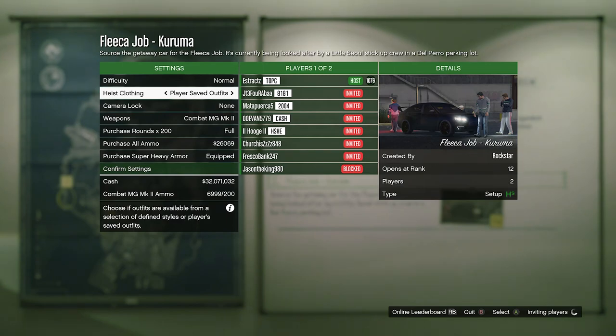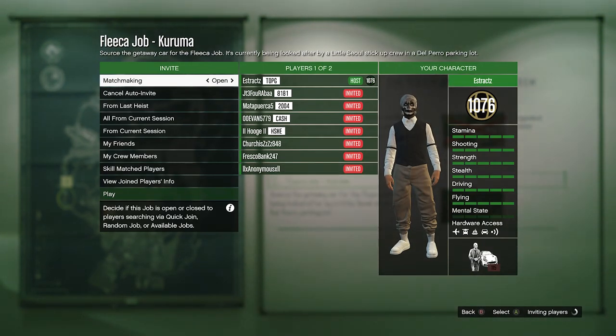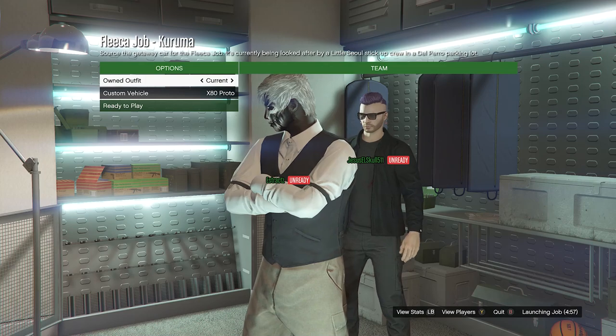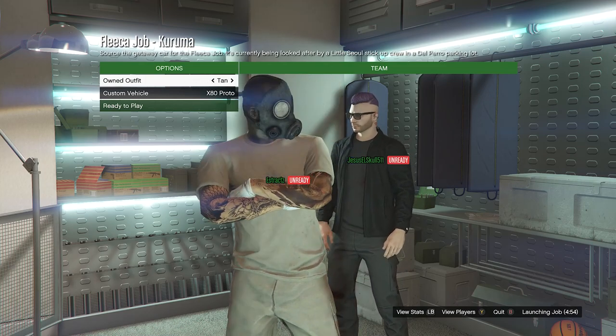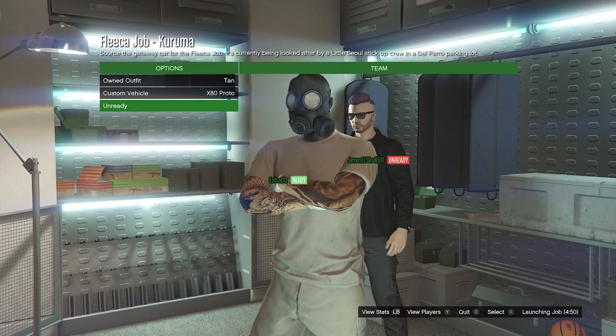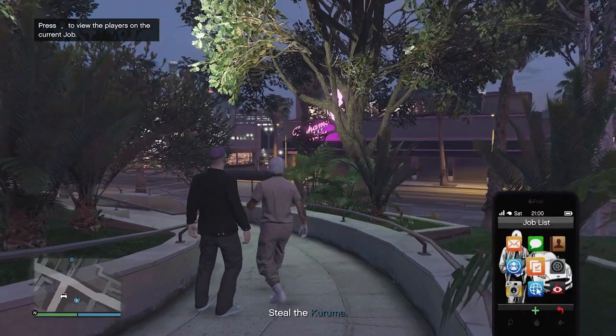Once you're in the Kuruma job, set your heist clothing to player saved outfits, confirm the settings, and invite a friend or a random. Once someone joins, launch the job. Where it shows your outfits, scroll to the slot where you saved the outfit, which should look like this. After your outfit looks like this, you're ready to play. Once you've loaded into the job, pull up your phone and quit the job from your phone.